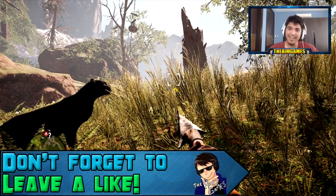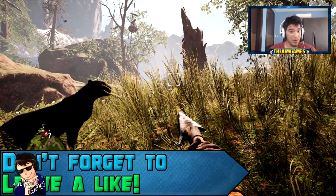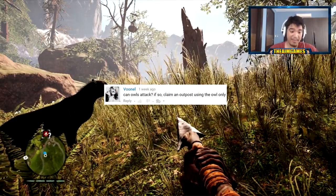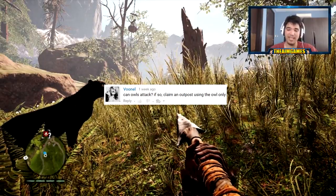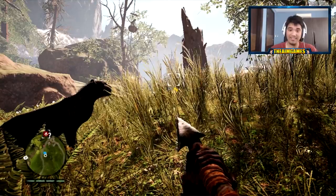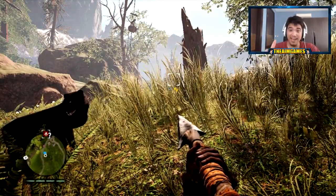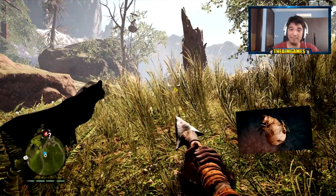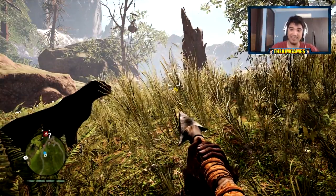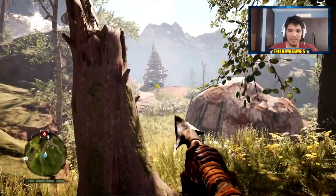We're back with another Let's Claim an Outpost episode. Today we're going to use Voonel's suggestion: claim an outpost using the owl only. The owl has a cooldown if you attack enemies with it, but you can use it to drop sting bombs and also send beasts to attack whoever is in front of you.